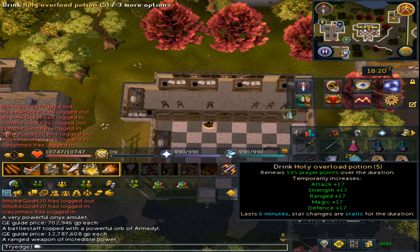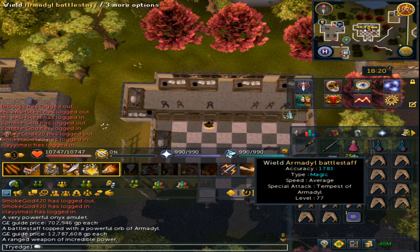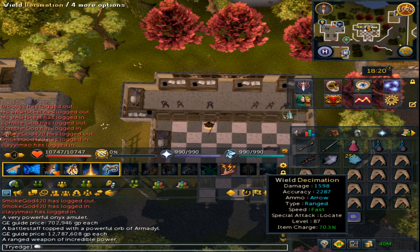Also bring Holy Overloads. You may notice that when I switch weapons, it automatically switches my action bar.